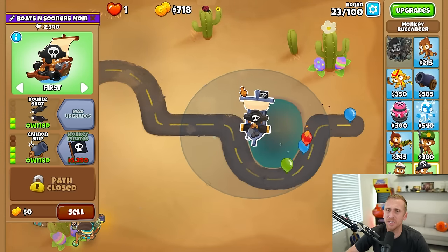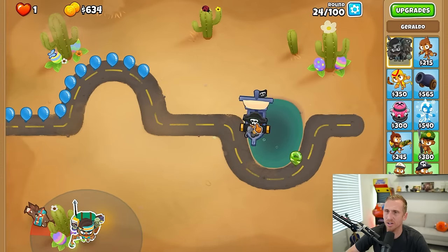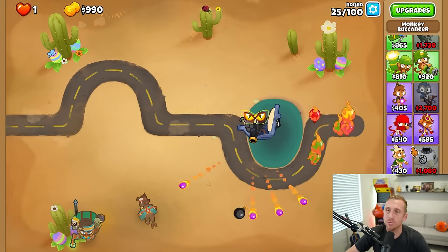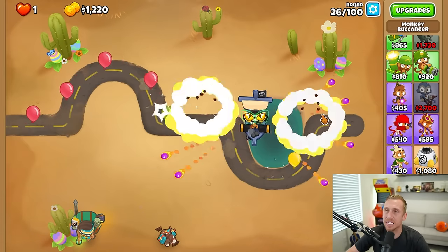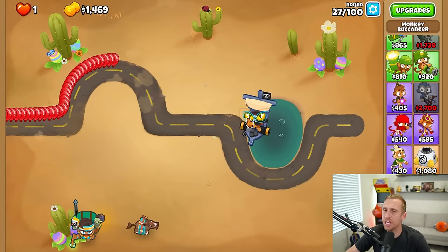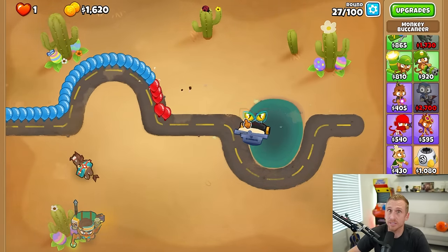It looks like we're actually getting a little overwhelmed and we need 52,90 to get to the next upgrade. I probably should have gone with grape shots a little longer, to be honest. I'm a little nervous about it, but we should be okay. If we need to, we are going to buff him with an alchemist and use glue to slow things down, but we're going to make him do 99% of the popping and see how good he is. I really like the cannon ship - it's a great tower because you think you're about to lose and then boom, he just makes a bloon disappear in one go. It's awesome.